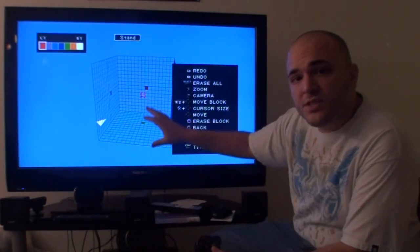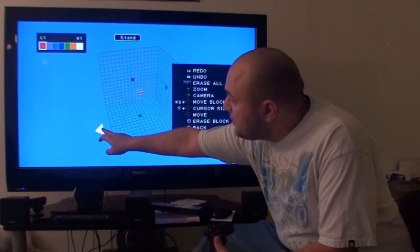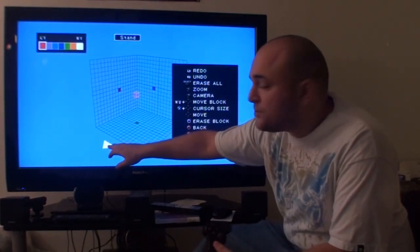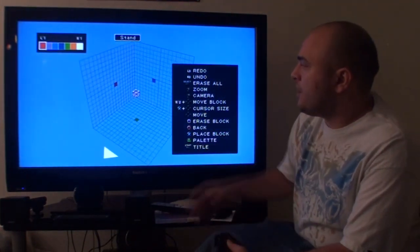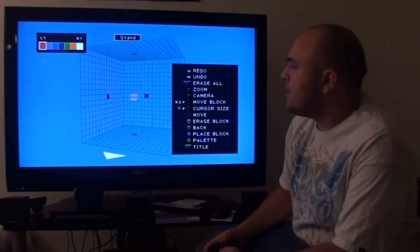One of the first things you'll notice is that there's an arrow on the ground on the side of one of the boxes here. This arrow indicates the forward direction of your character and also the ground level plane. So the character is going to face this way and his feet are going to be at the bottom here.